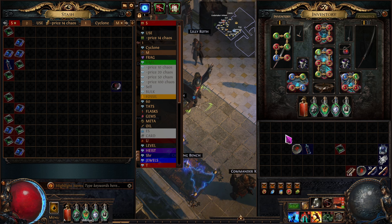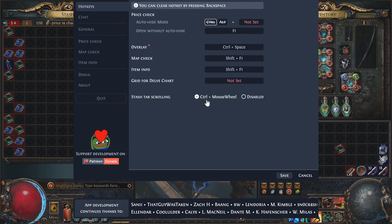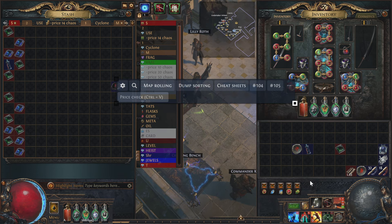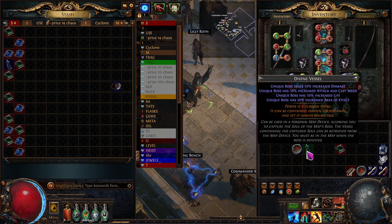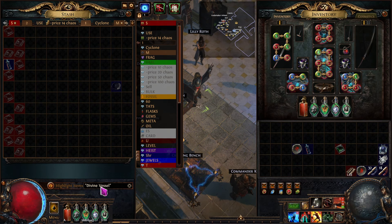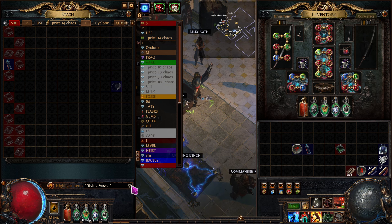Let's go over a couple of PoE Awakened Trade tips. I've changed the settings so I can press Control+Space to bring it up. I've also changed the price checker to F1 and item info to Shift+F1. If you hover over an item and press Shift+F1 and select 'Find in Stash', it types the item name in the stash search and highlights it for you. That's one handy feature.